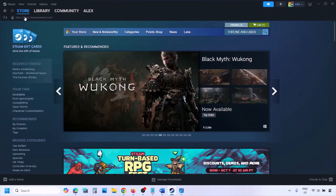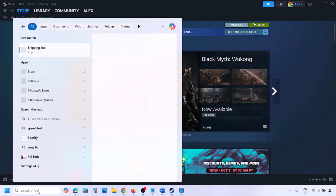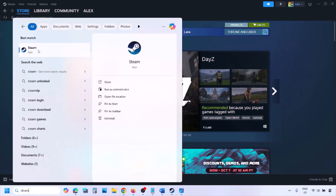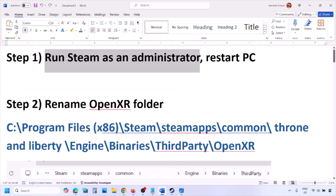Go to Steam, click on Steam in the top left, then click on Exit. Once Steam is closed, type Steam in the Windows search box, right-click on Steam and click Run as administrator. Once Steam is open as an administrator, you can launch the game.